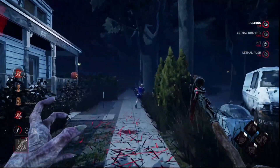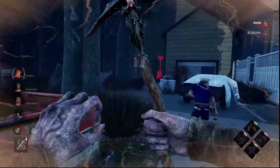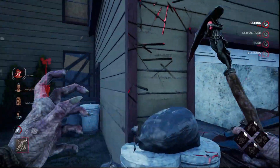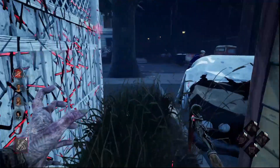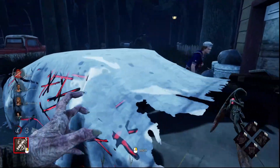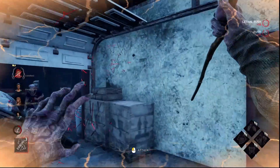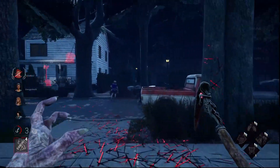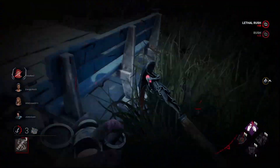He didn't expect me to be capable of changing direction like that. I'll block this pallet. I thought I could anticipate the dead hard and delay the hit slightly — it didn't work. He's going to be going for this pallet. I'm going to use a lethal rush to break it quickly, then since I get back almost immediately, he's down.